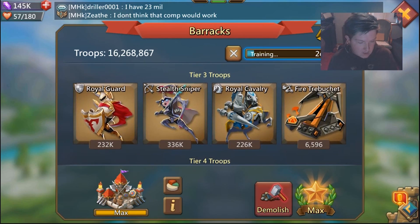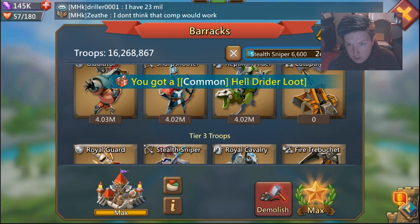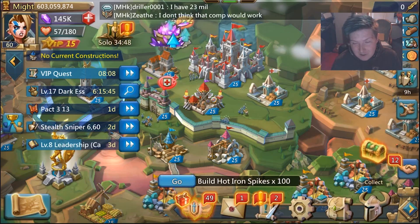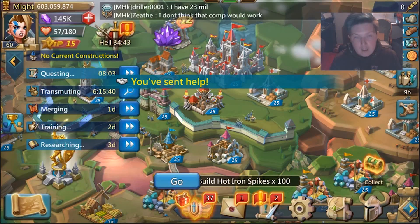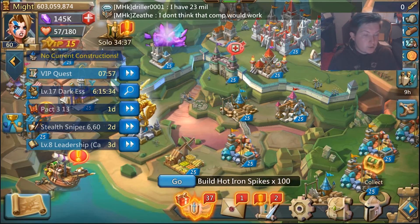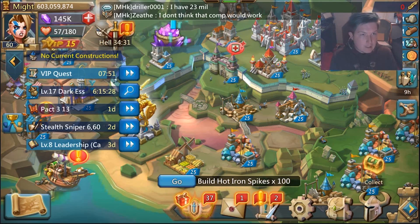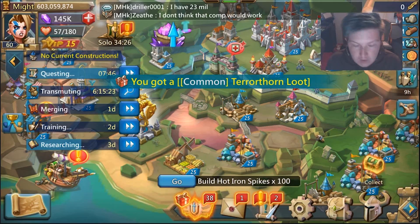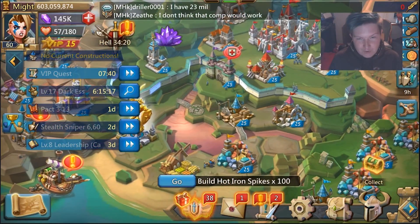I just put in tier 3 so that I can send solos. If you're wanting to be a trap account, the one thing you must do is cut down as much might as possible. I know some of you are saying I'm not a rally trap — I don't have the right amount of might. You're not wrong. I'll have a video on baiting tactics coming up pretty soon showing how you could potentially get away with eating rallies even at 600 million might, because it is not impossible. It can be done.